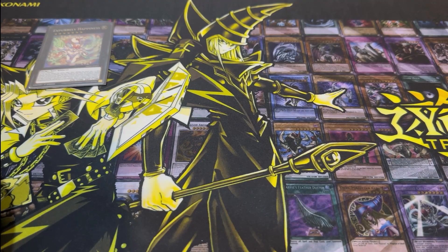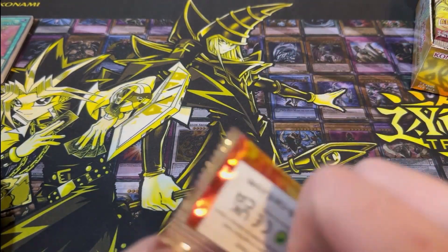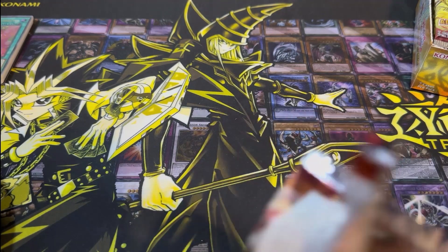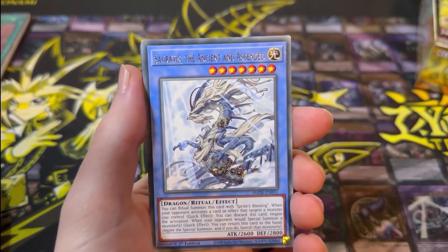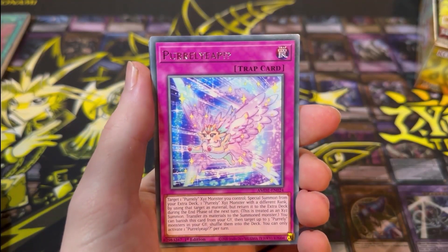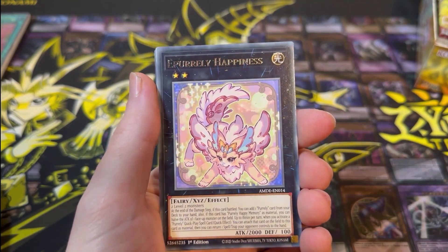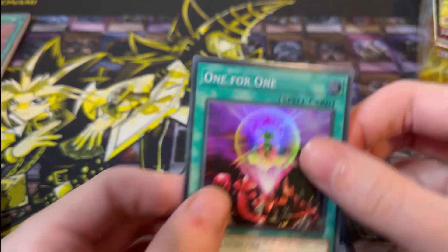Box number two is open — let's jump right into it. First pack magic, can we pull another Collector's Rare? First pack: Rescue Ace Air Lifter, The Ancient and Ascended, Purely Yeep, Arm Protector Dragon, E Purely Happiness, Card Trooper, and Super 1 for 1.